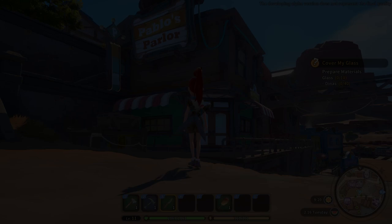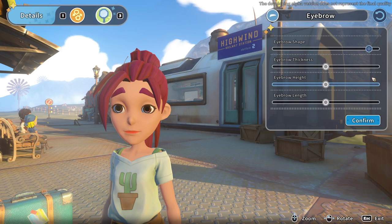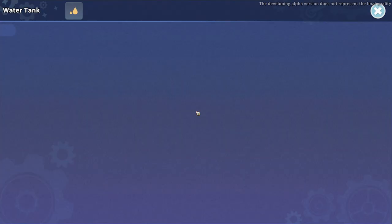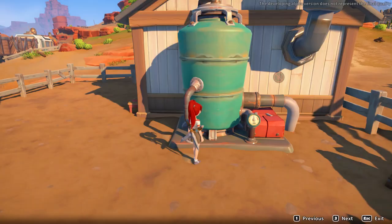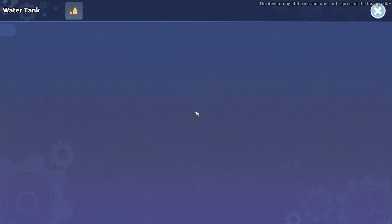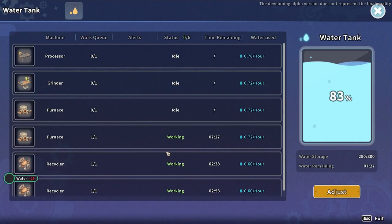There is a salon-style parlor but it isn't unlocked right away, so there's no need to worry about keeping your builder's appearance the same throughout the whole game. However, it is worth spending a few minutes in the character creator as it'll be a bit before you can access it. Water is literally one of the most precious resources in Sandrock and you need it to keep your machines going, so make sure you stay on top of your water tank levels and collecting water.